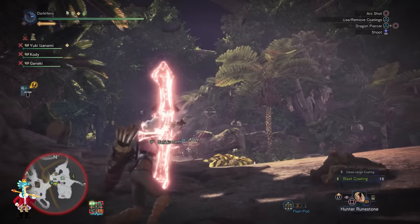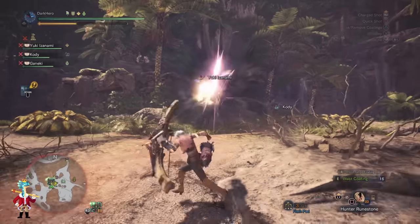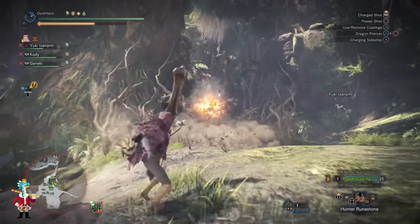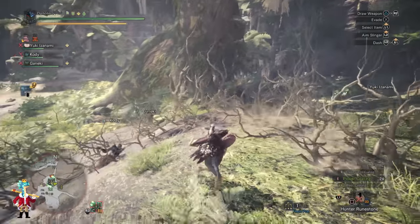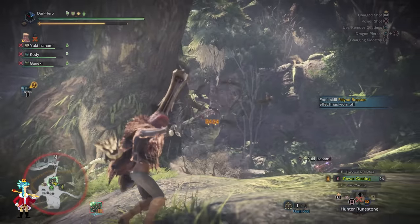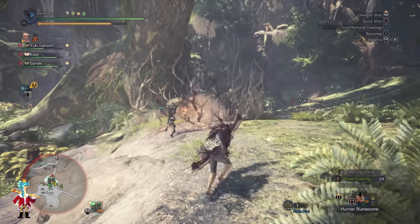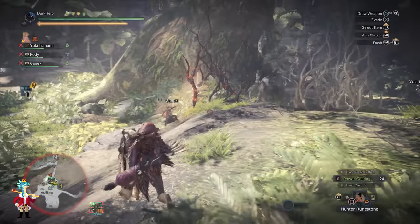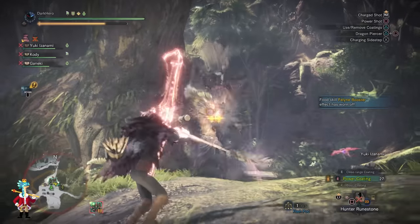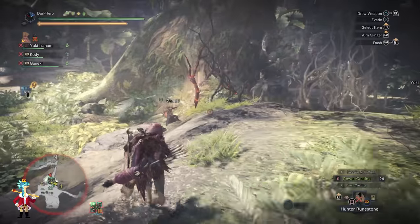Now let's talk about how some of the Ancient Leshing's old moves have changed. The move where he puts both arms down and summons a protective barrier of roots — which you can't attack through or use ranged weapons past — is carried over from the regular Leshing. You can use the Igni Sign to burn those roots, but they are now much larger and may require more than one use or a teammate helping. However, the Ancient Leshing doesn't stay in place for very long and will likely teleport, so don't worry too much about this.